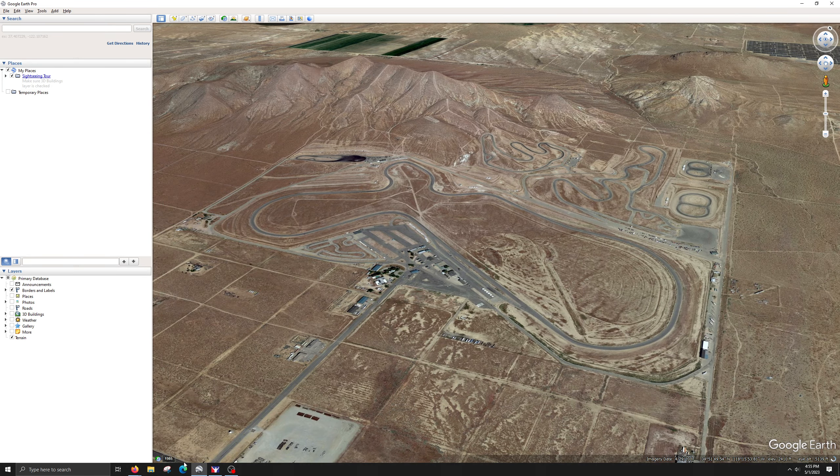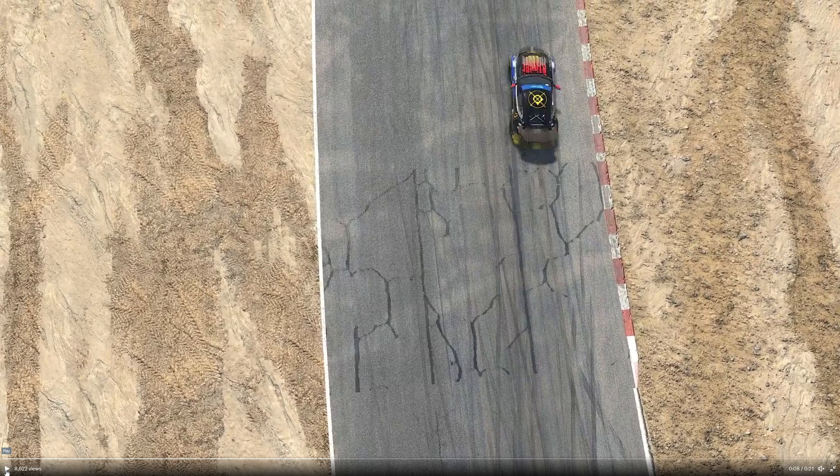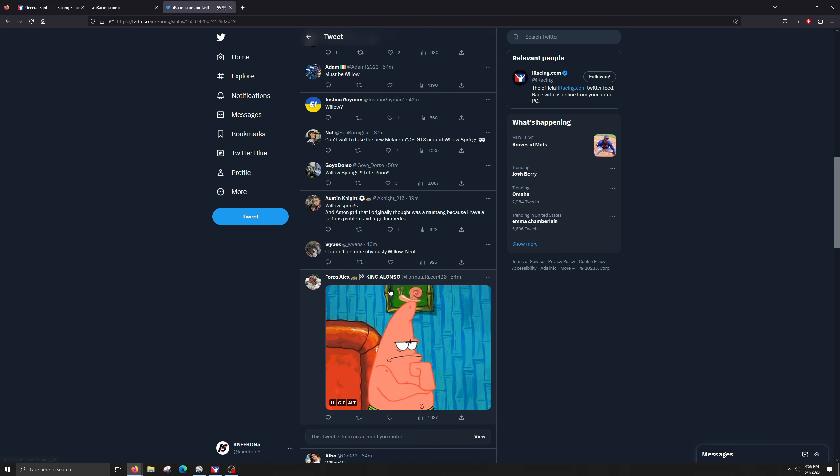There's a car that goes by in the teaser. I'm not sure what it is. It looks like a Mustang, or is it an Austin? They're pretty much the same thing. It's got what looks like a Pilot Challenge logo on it. I don't know if they're showing a car or a car and a track together — someone can help me out with that.